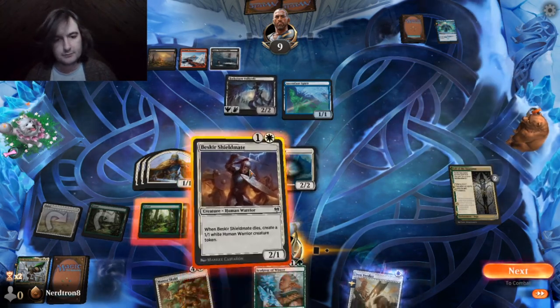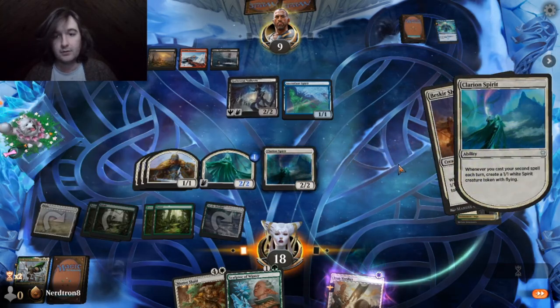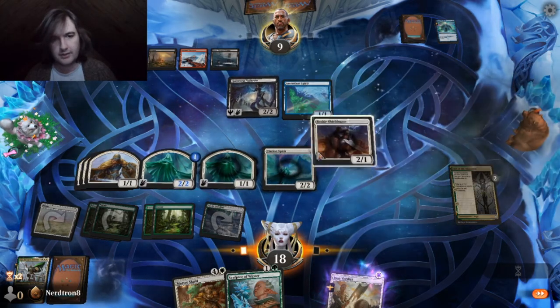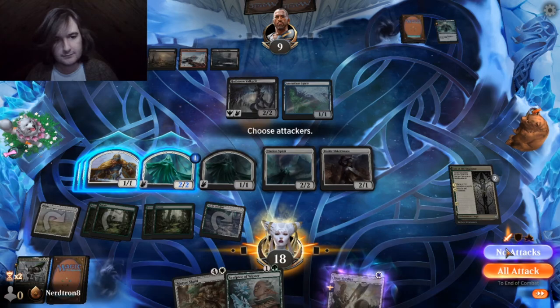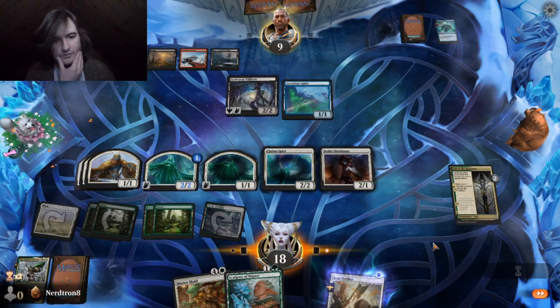Varian Spirit. Berserker Shieldmate — Bezkir Shieldmate, not Berserker. In the next turn, we can get rid of the flying feature. We want to get rid of the 2-3. Probably should've attacked there — definitely should've attacked there.